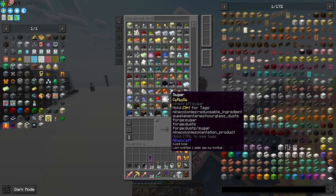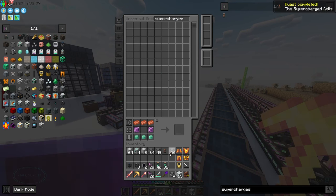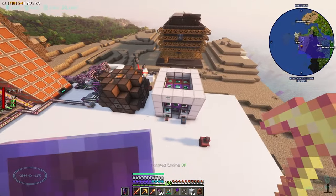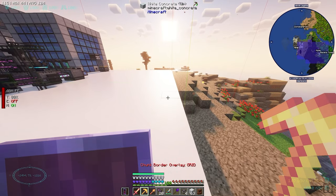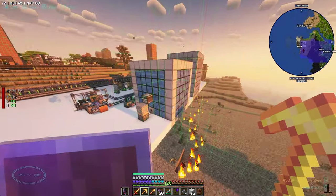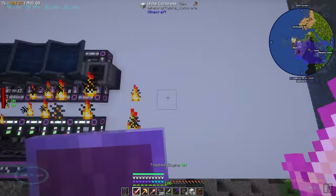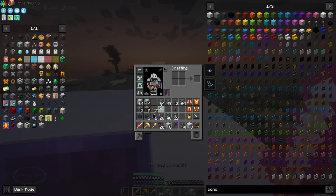While we wait on power, we can work on building the frame for the SPS - the Super Critical Phase Shifter. We have reactor glass, SPS casing, and lasers. It's going to be a seven by seven. Let's build it over here since we've got space. We'll build this outward, put it on the edge, and leave extra space in case we increase the size. So we're going to build it in this corner right here with SPS casing.